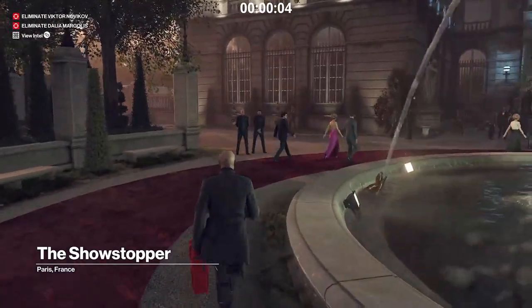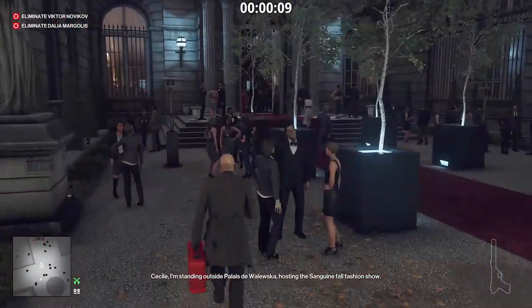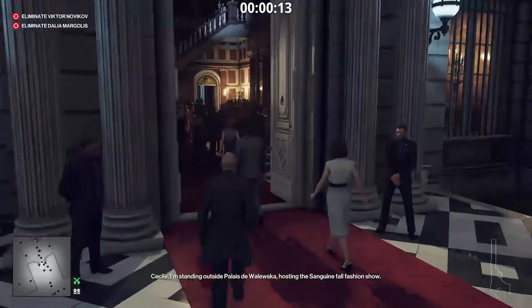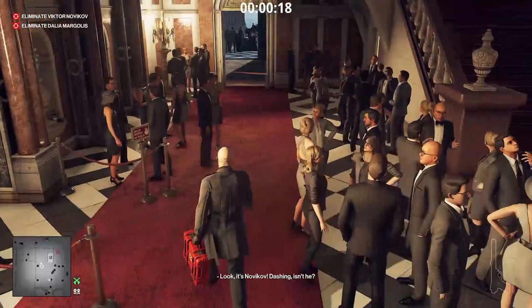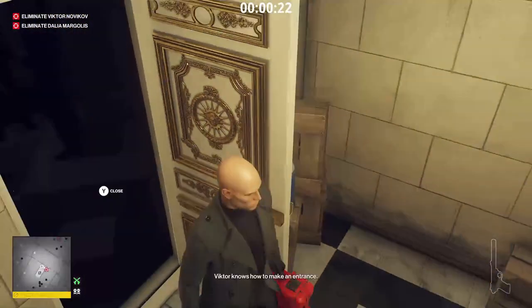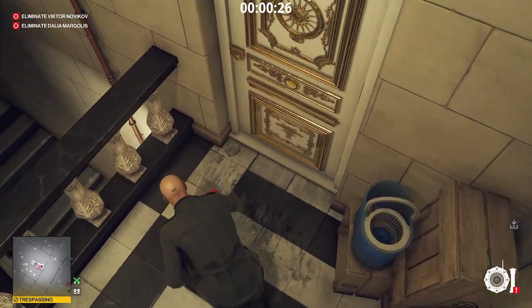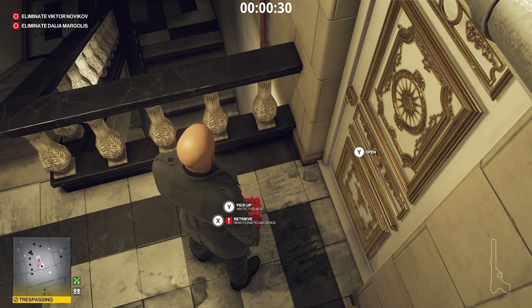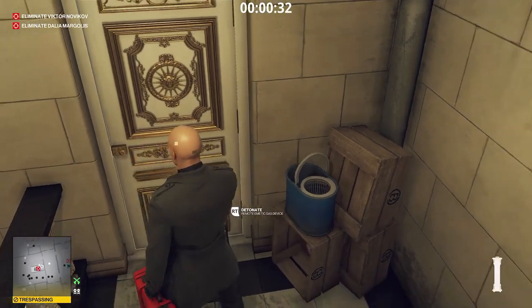As soon as we start, we want to head right in here, go to the left of the staircase, then go in this door right below the staircase — make sure we close the door. The only thing we're coming in here for is to arm the gas device. I like to just drop the container, put it back in, and now we can pick it up. You know it's armed when you have the detonator.